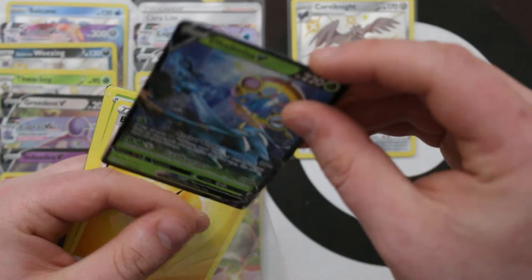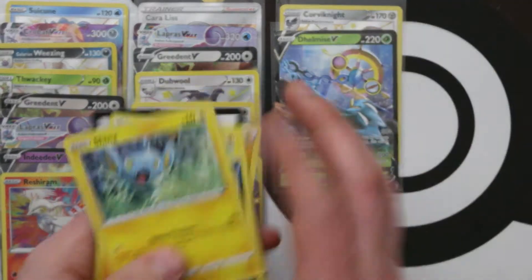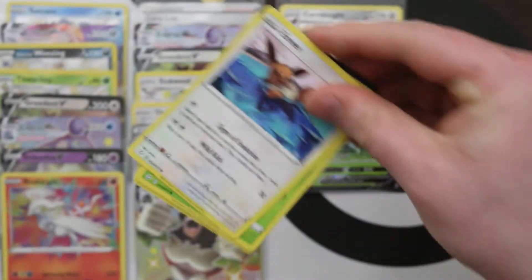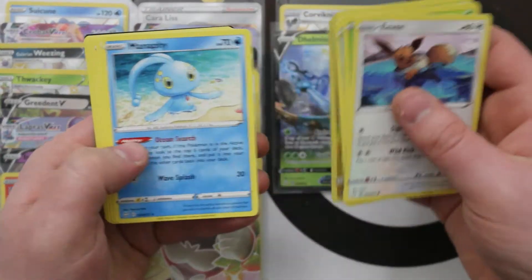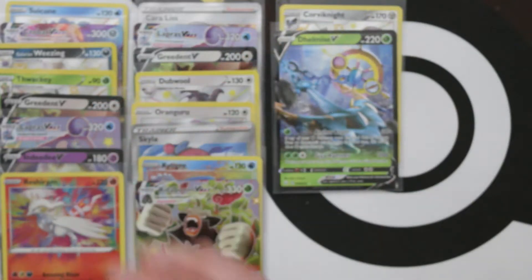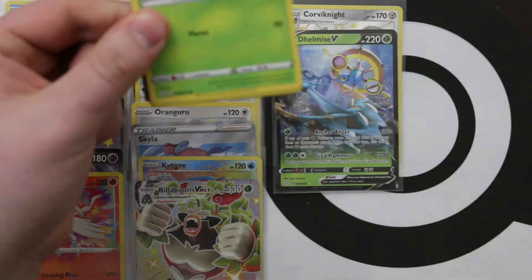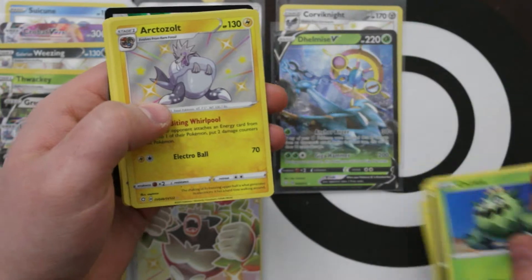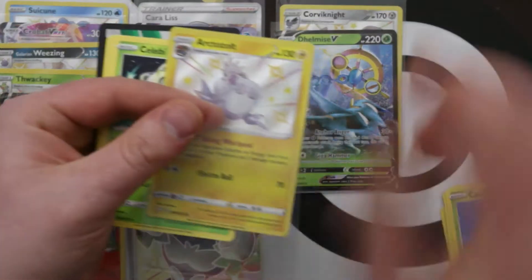Another good pack! We got a Shiny Corviknight and a Delmise V. Why are my sleeves upside down? Hey, it's Ball Guy again! I want Full Art Ball Guy — it looks so ridiculous. Reverse Luxio and a Manaphy. Let's get something good — Shiny Octazole! We'll certainly take that.